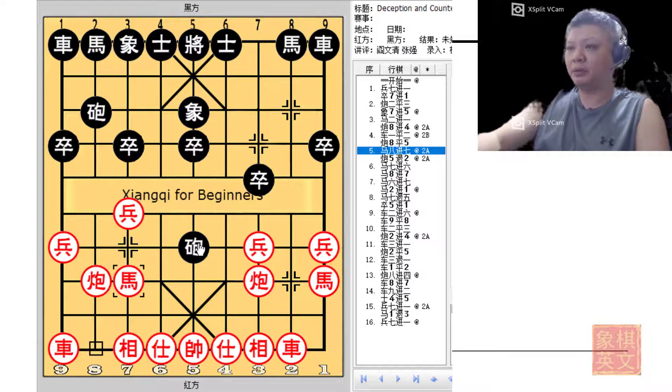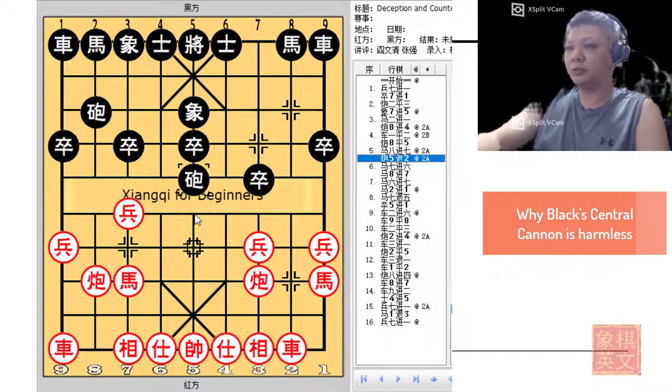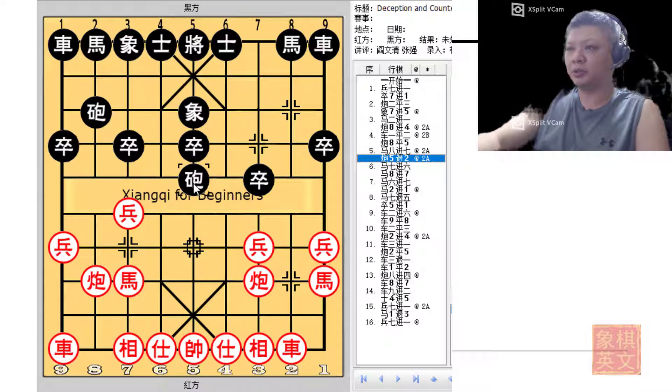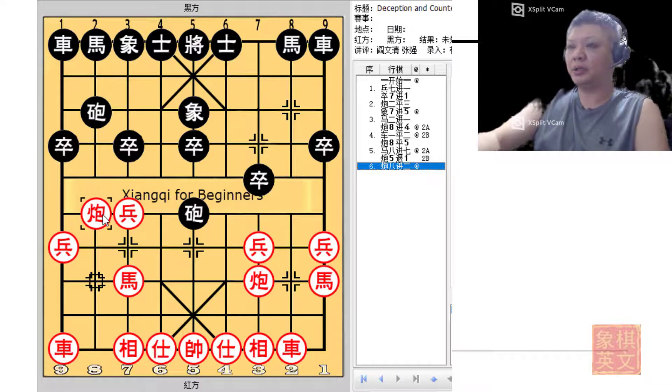After h8+7 is played, black would be forced to move the cannon to safety. There are two options: c5-1 or c5-2. If c5-1 were played, red would play c8, forcing black to retreat his cannon one more move, wasting another tempo. As can be seen, red would have developed five of his six major pieces while black only had one piece developed, falling very far behind in terms of piece development.